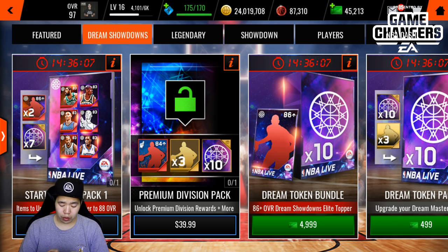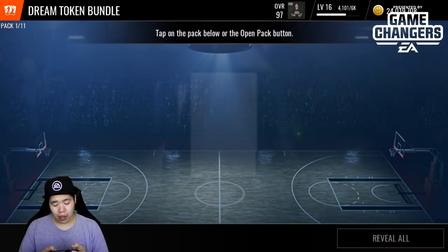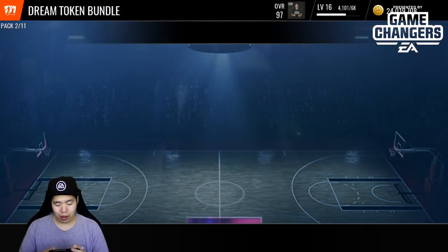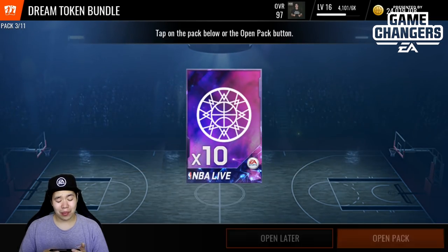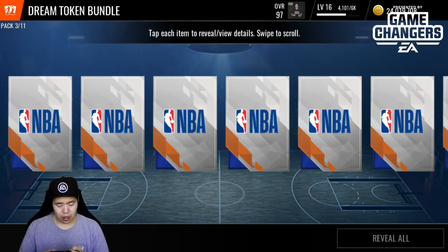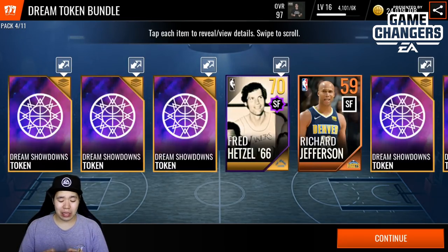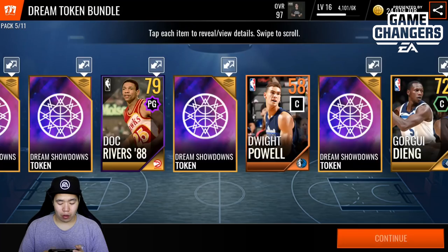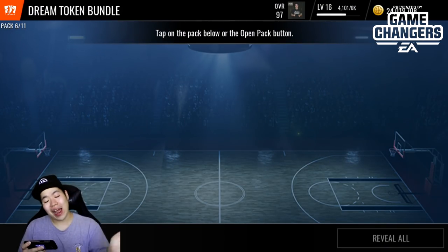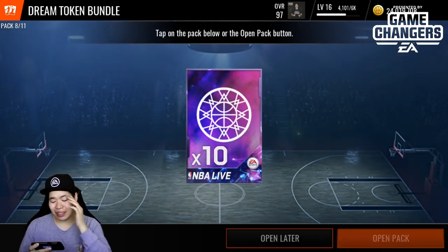Right here you can get a starter mega pack to basically get an 83 overall, unlock premium division rewards, and more. We'll open one more bundle. These packs are honestly boring to open since you're really just getting collectibles with no elite pulls. After about 20 packs, we haven't pulled a single elite, so it's very suspect that you can pull elites from these. I might open the rest off camera and hold off collecting the collectibles for sets.